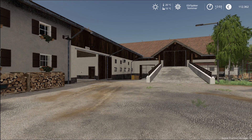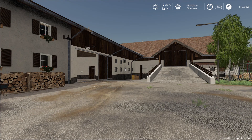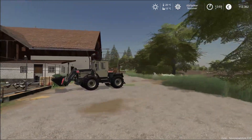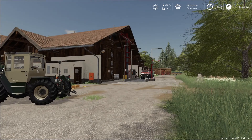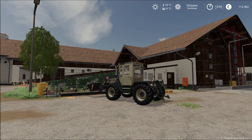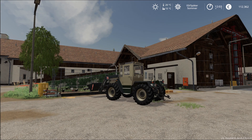Dann wurde Kalk, Dünger und Saatgut aus dem Farm-Silo am OGF-Hof herausgenommen. Das habe ich ja schon in einer Folge angesprochen, dass in dem Silo auch nochmal Saatgut, Kalk und Dünger reinging – gibt es jetzt nicht mehr. Ist nur noch in dem davor gesehenen Silo verfügbar.